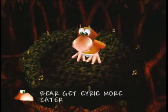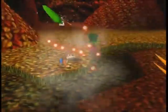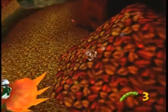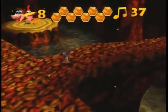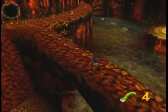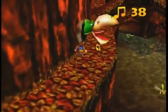Here we are in Click Clock Wood in the fall. There's Eerie again — he wants 10 caterpillars this time, despite the fact that he's a baby. In the fall version of Click Clock Wood we have a lot of leaves piled up. They're constantly falling off the big tree right before us and piled up pretty much everywhere. I know I wouldn't come out here to rake all these leaves — it'd be a lot of hard work.